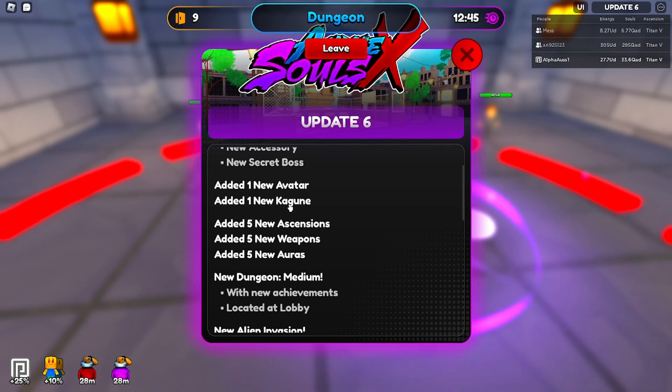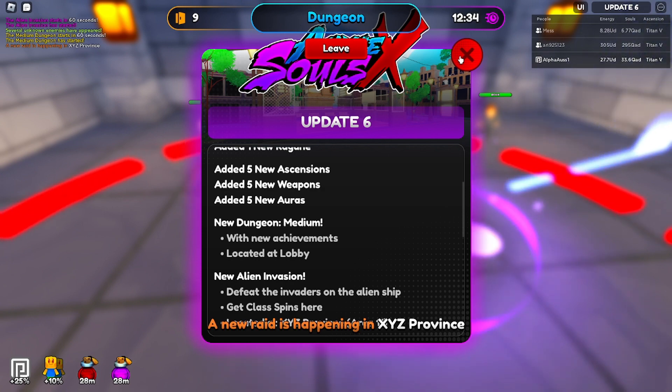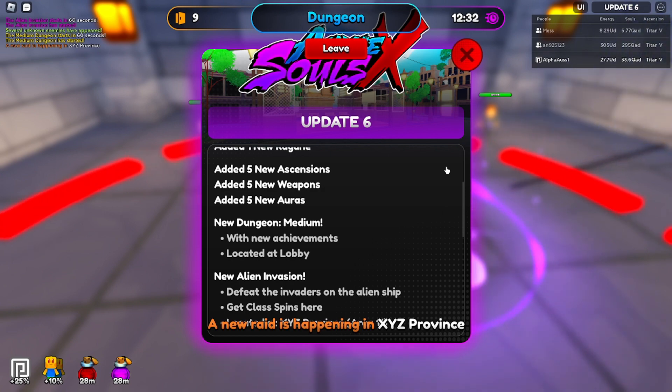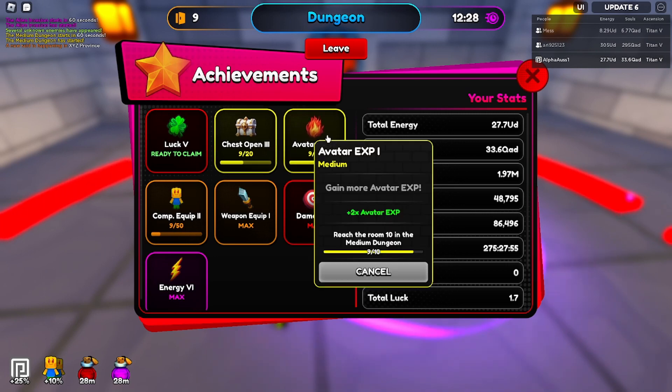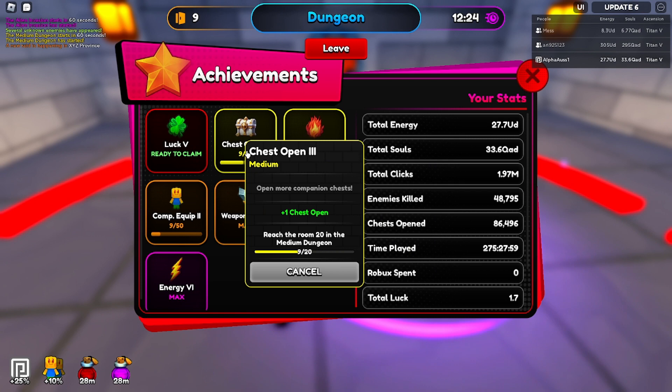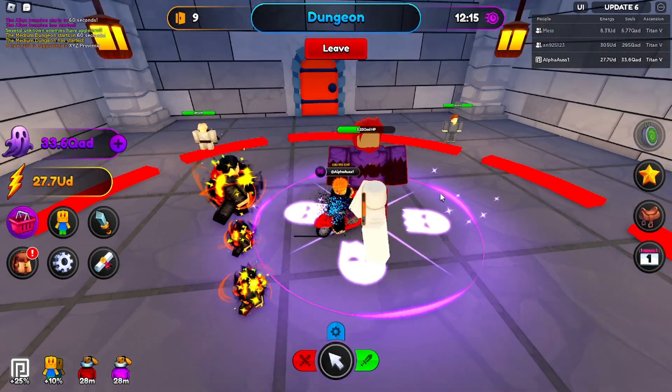Let's check the rest of the update log. Five new ascensions, five new weapons, new auras — all standard. The medium dungeon has new achievements: you get plus two avatar XP for reaching room 10, a chest for reaching room 20, and another companion for reaching room 50 — that's going to be massive. There's also a new raid at XYZ Province.